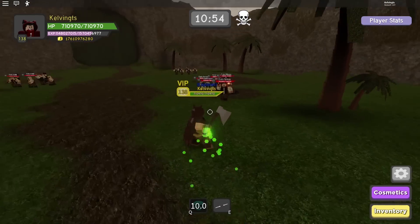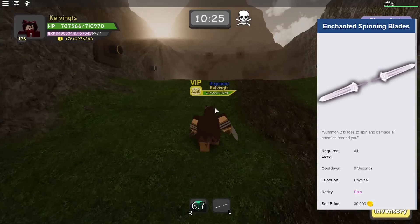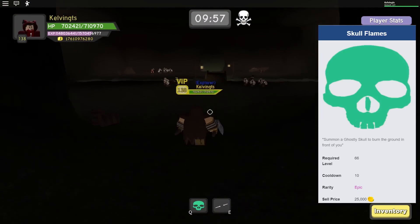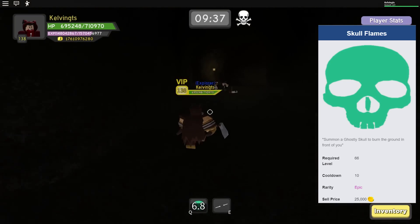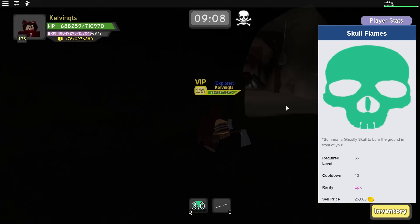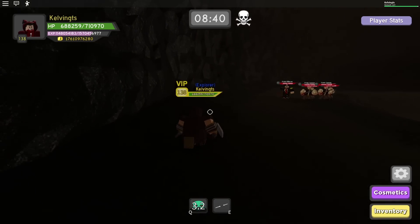Next up we have Pyre Island, the third dungeon in Dungeon Quest. The warrior skill I recommend is the Enchanted Spinning Blade — a 9-second cooldown skill that is the best warrior skill you can get from Pyre Island, only available from Nightmare Difficulty. Moving on, we have Skull Flame — a 10-second cooldown Nightmare-only skill that does a massive amount of damage. It's a damage-over-time skill that summons a ghostly skull to burn the ground in front of you. This is a skill you should hold on to for the next two or three dungeons — I was using Skull Flame all the way until Samurai Palace. Make sure you either use two of them or use Innervate with it.